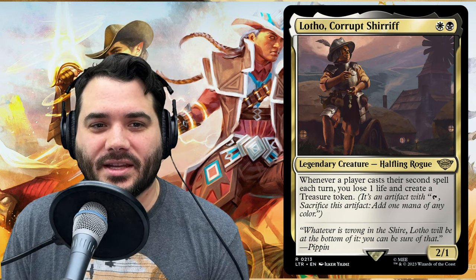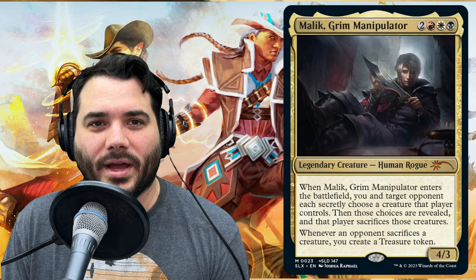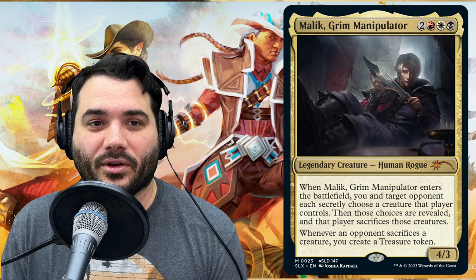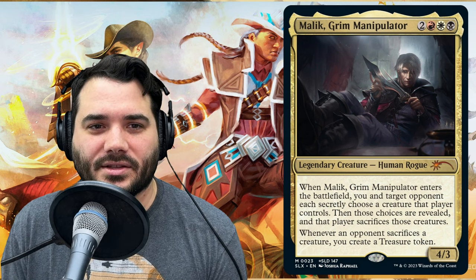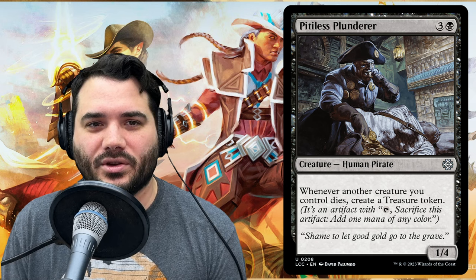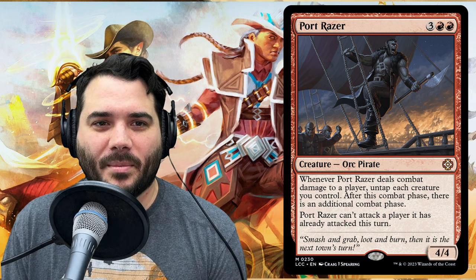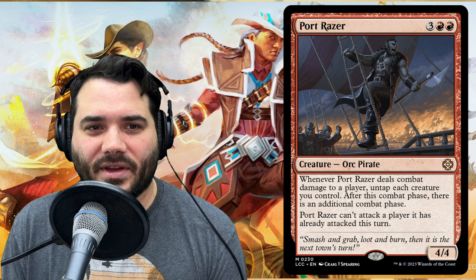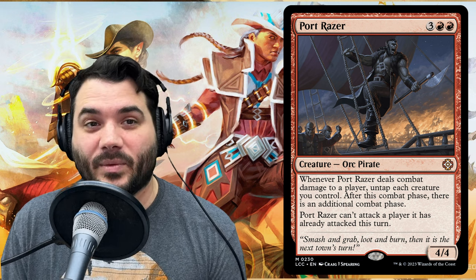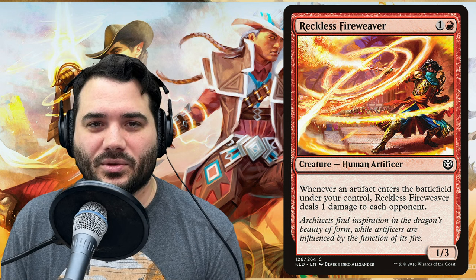Our budget additions: Lotho Corrupt Sheriff costs white, black — whenever a player casts their second spell each turn, you lose one life and create a treasure token. Malik Grim Manipulator costs two, red, white, black — a 4/3 where on ETB you and an opponent secretly choose a creature, reveal, and that player sacrifices those creatures; whenever an opponent sacrifices a creature, you create a treasure token. Pitiless Plunderer costs three and a black — whenever another creature you control dies, create a treasure token. Port Razer costs three, red, red — whenever it deals combat damage to a player, untap all your creatures and get an additional combat phase; Port Razer can't attack a player it already attacked this turn.